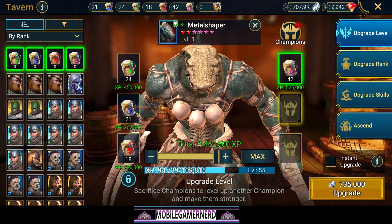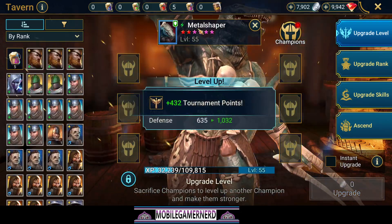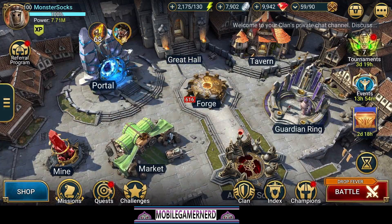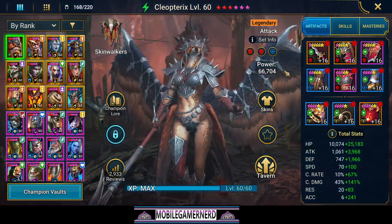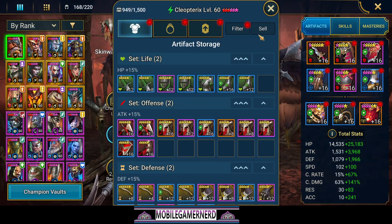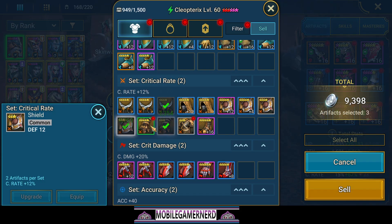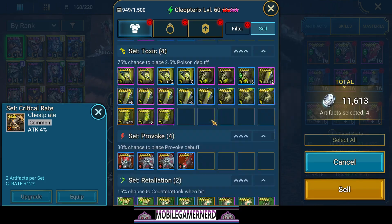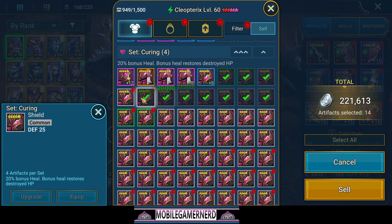We're missing some silver. We need 700,000 - there we go, 700k, boom. Now we're going to get some silver so we can do the rest. Look at that, weekly quests are always good. We have some gear we can sell because we were leveling. We did some Spider so there should be HP gear there - boom, look at all this.